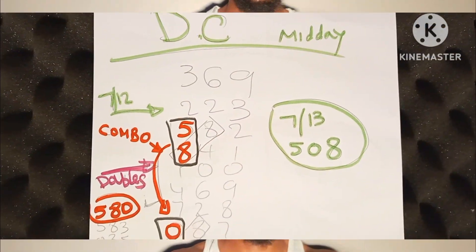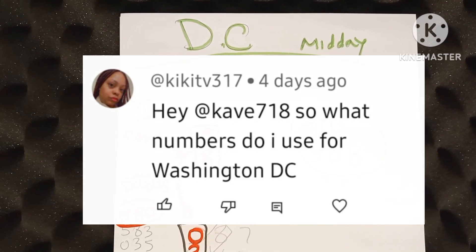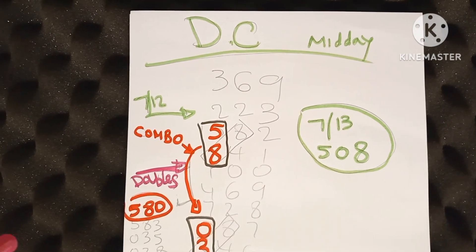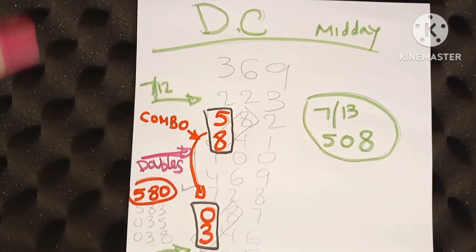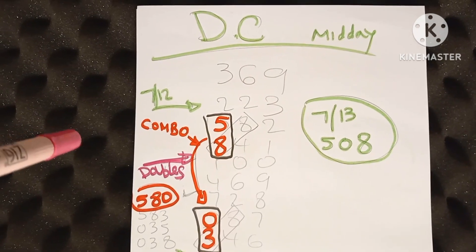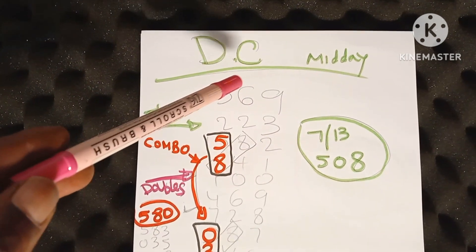Hey guys, viewer requested workout. I seen a comment asking for help for DC, so we're gonna do something for you. I'm gonna show you how today's midday hit came out and I want you to do it for tonight and going forward. It's gonna be real easy — I think it's also connected to my state, so I'm gonna show y'all my state next. But let's get started with DC. So for 7/12, they had 2-2-3. 3-6-9 is the rundown.